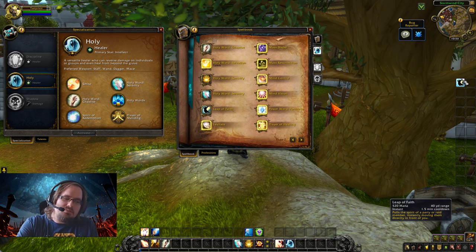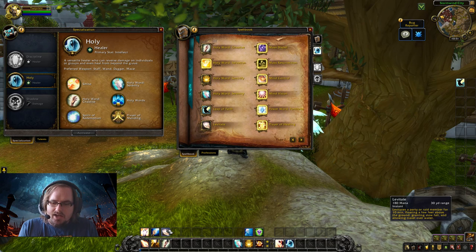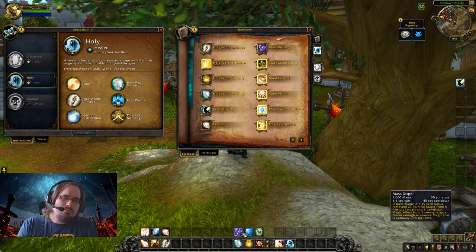Holy Word: Sanctify heals allies within 10 yards — an offensive cooldown. Holy Word: Serenity does a huge heal onto a single target — also an offensive cooldown. Leap of Faith, if you're playing solo, goes in miscellaneous since it pulls a party member to you and is useless solo; if playing with a friend, put it in your combat utility section. Levitate is an ability I use all the time — it floats you above the ground so you can travel over water and grants slow fall, so you can jump off a cliff, cast Levitate, and float down without taking fall damage. Mass Dispel removes harmful magic from friendly players and beneficial magic from enemies — probably not used often.